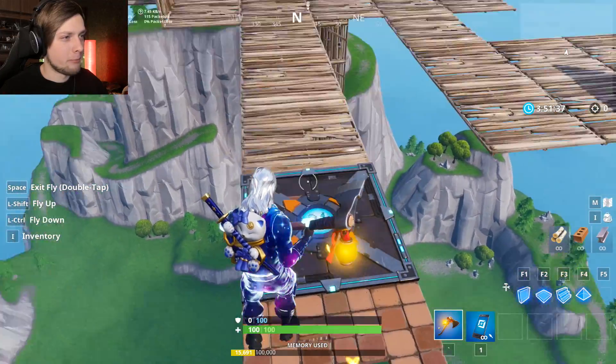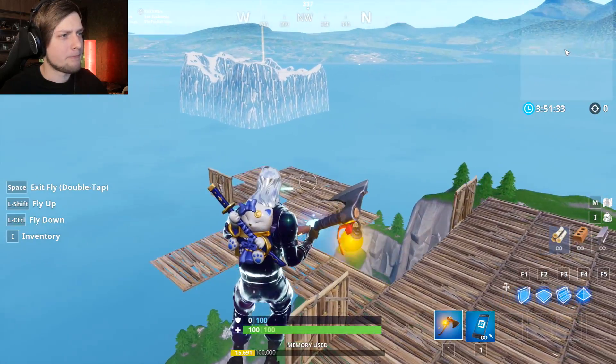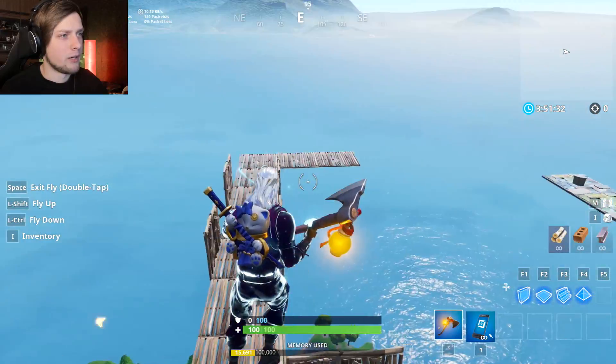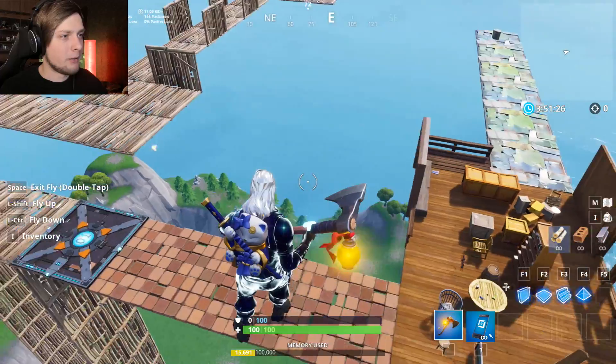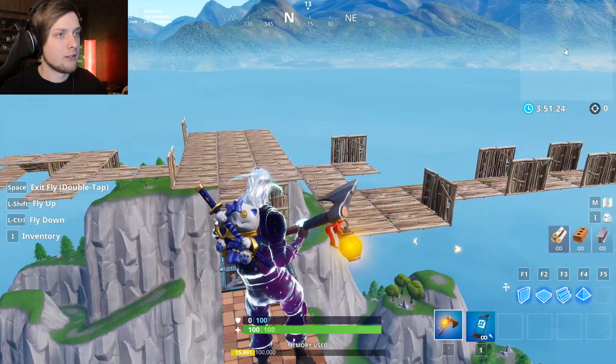There are going to be three spawn points. One's going to be here at the main entrance, another one in the working area, and another one by the ink machine — which we're not going to build today because it's going to take forever. But we're going to build most of it, and I think it's going to look good.